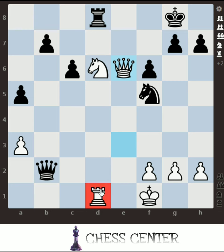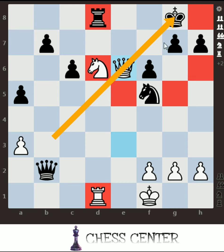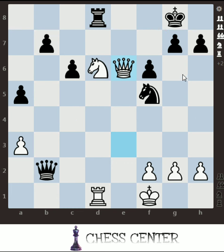I want to show you smothered mate. What is smothered mate? Just imagine you don't have this rook — then how will you checkmate? The queen should be on this diagonal to attack. From any of these squares, the knight should attack on f7. There should also be two pawns or pieces blocking the king, and a rook on the last rank to defend it.